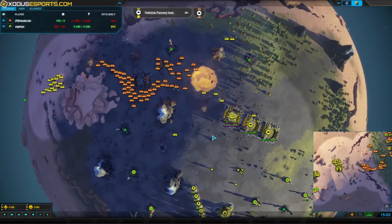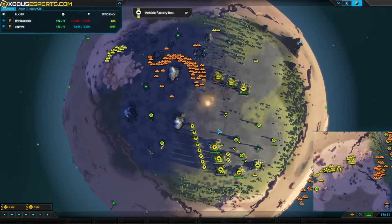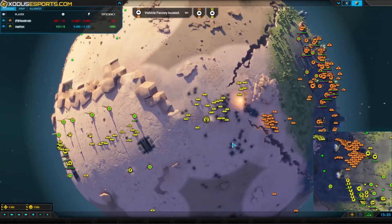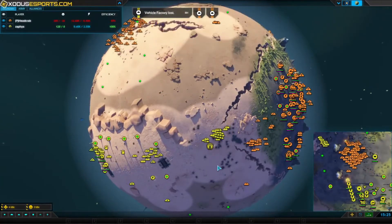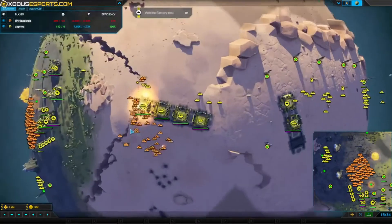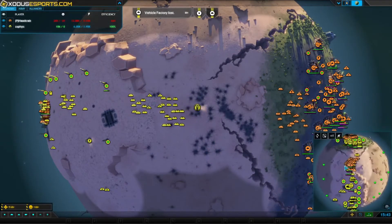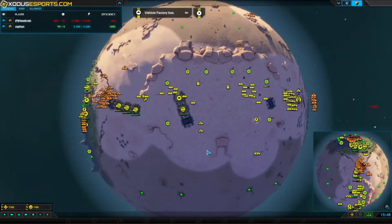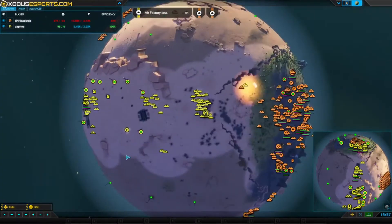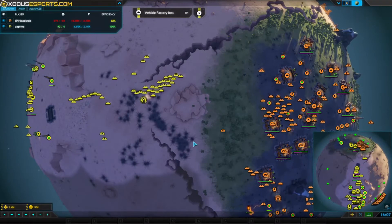Headcrab's got a pretty massive group of tanks moving into the former base of Zaphis, just cleaning up all the factories, metal extractors, and fabbers — dying left and right. This game is pretty much over unless Zaphis pulls something miraculous. A pretty good air fleet coming from Headcrab — definitely enough to go out and start punishing some factories. All of Zaphis's factories are just getting cleaned up. If he doesn't push in soon he's not going to have any units left and will just have to GG. He is doing what I said — going to attack — but it's too late.